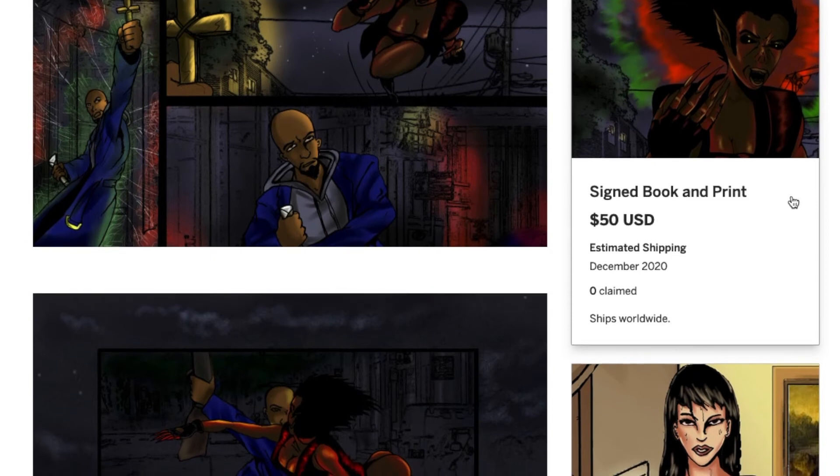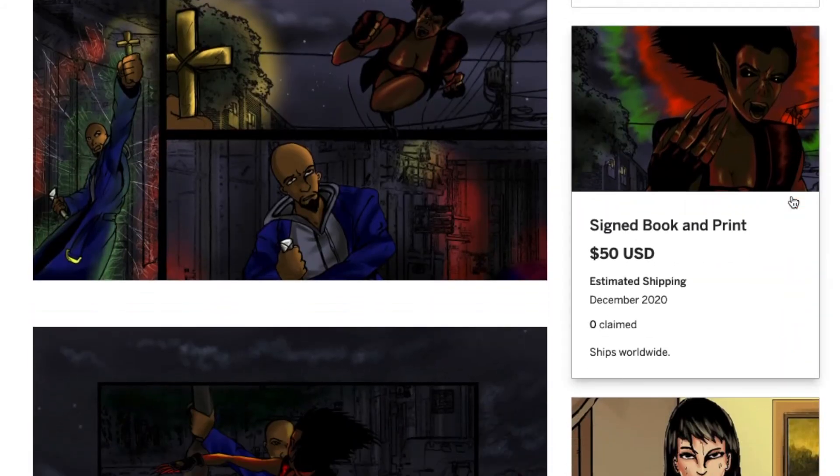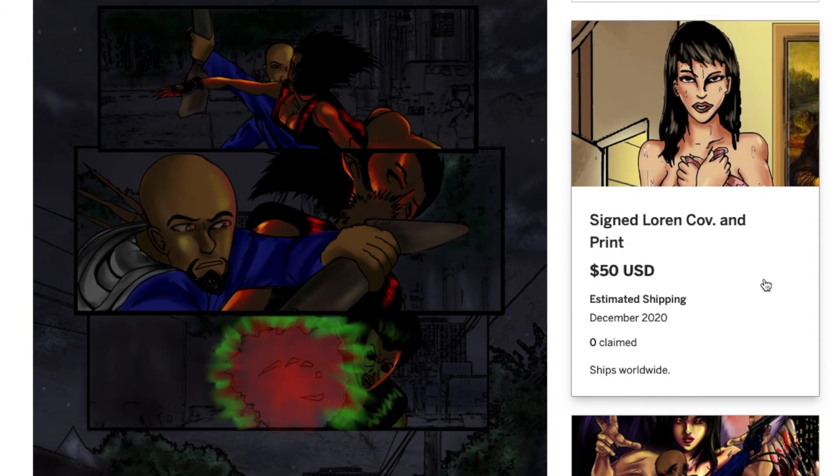For $50 you'll get a signed book in print. The other books come from the printer directly to you, but the signed books come to me and I do the fulfillment on them — I take care of signing and sending them out. You can choose either the Victor Locke cover or the Lauren cover.